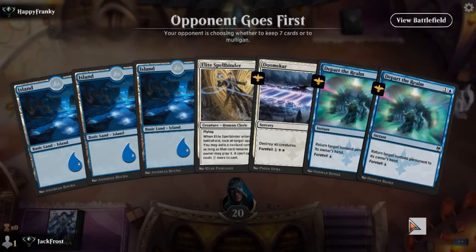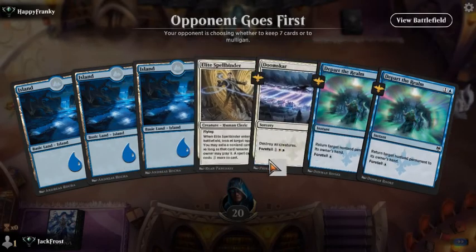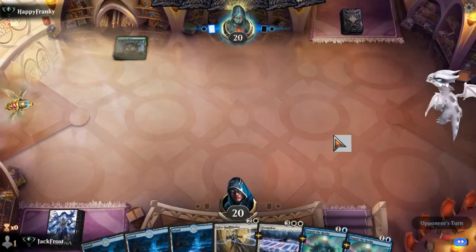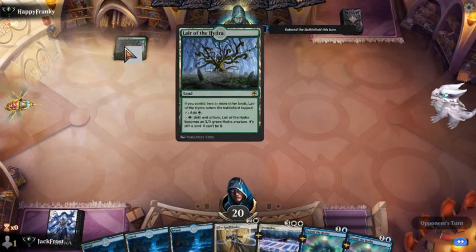Alrighty, I think we keep this. Hopefully draw into the planes that we need for these guys. We have two copies of Depart the Realms and hopefully we draw along the way what we need. Layer of the Hydra.